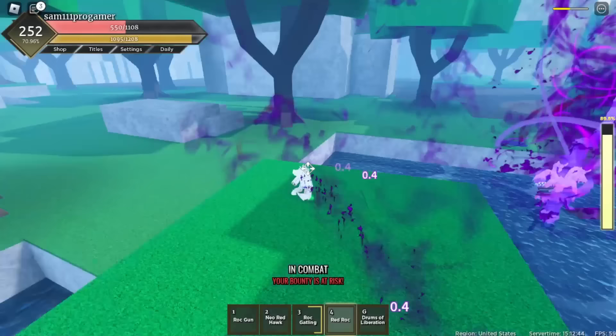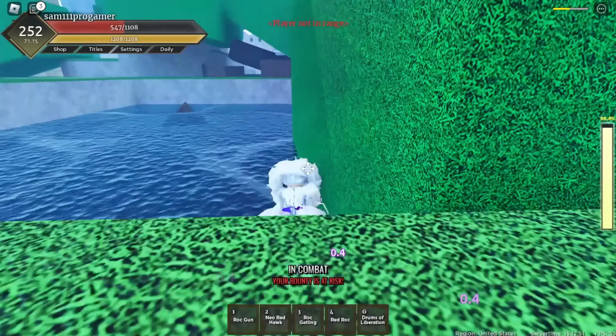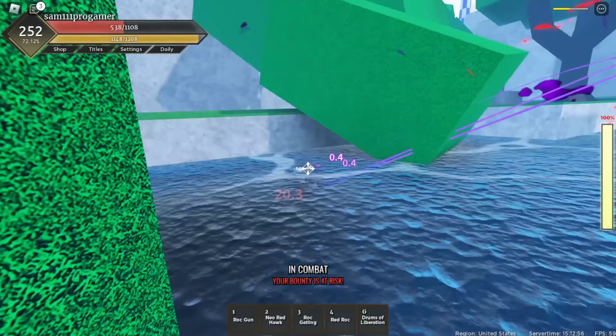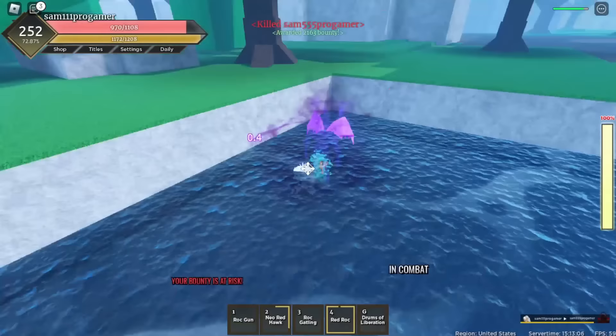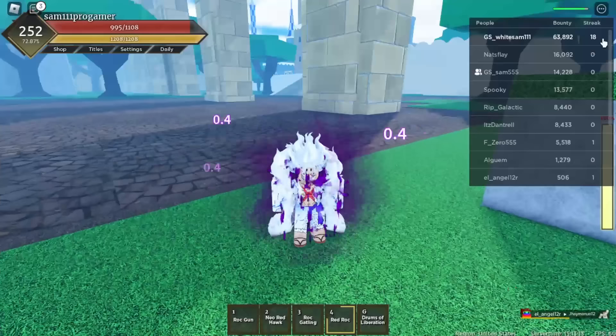He might have a chance to get away. He's right here - I'm doing my Neo Red Hawk, yes sir, I got him. Then my fourth move Red Rock - yes sir! I'm not gonna go into Gear Fifth, I think I should be able to kill him. Let's go - we killed my boy Sam and earned 2,163 bounty! We reached our bounty goal!